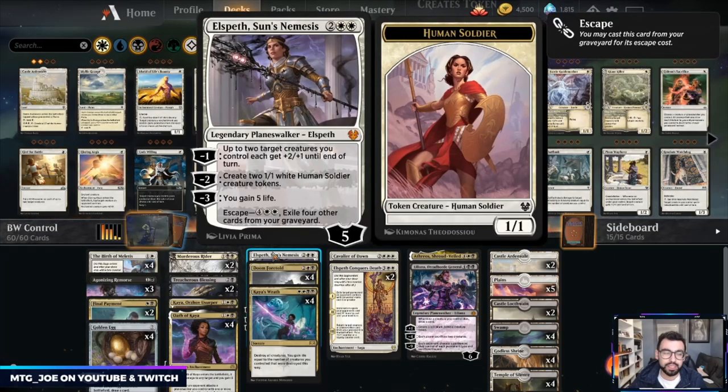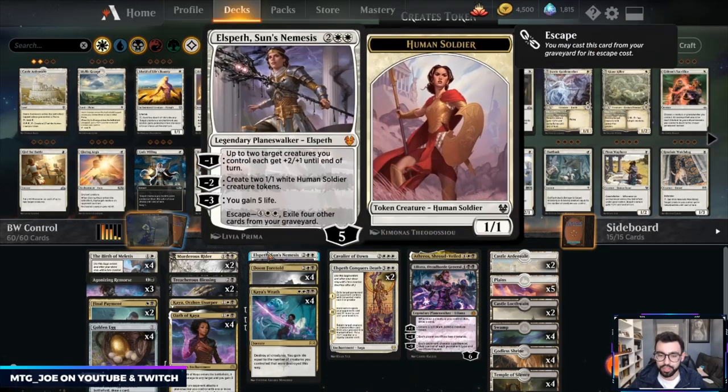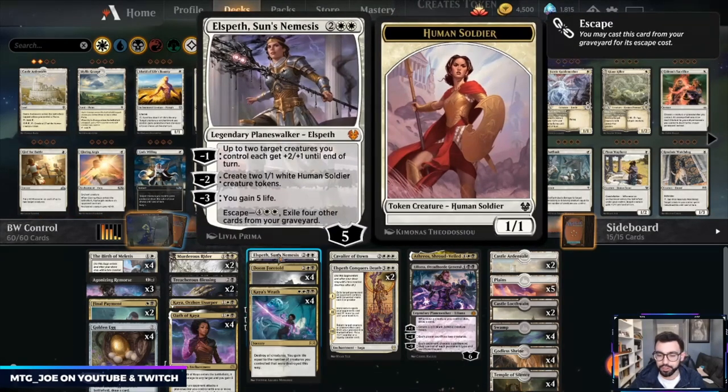Kaya is more in here to keep our life total a bit higher. Elspeth's Sun's Nemesis is a one-of that creates tokens, gains some life in a pinch against mono-red, and can keep being cast again and again from your graveyard by exiling four cards — a good sticky threat to play over multiple turns.